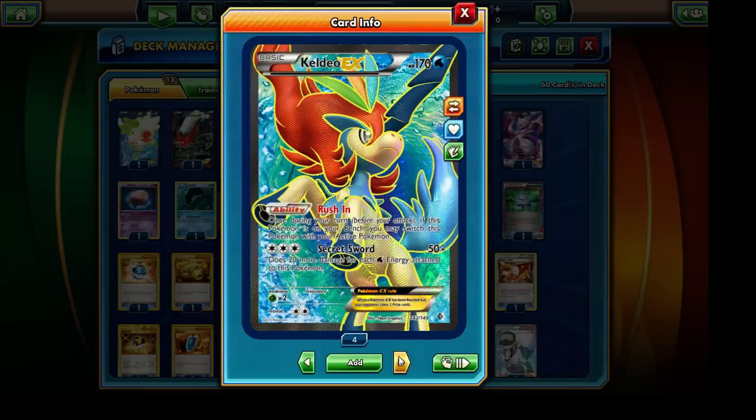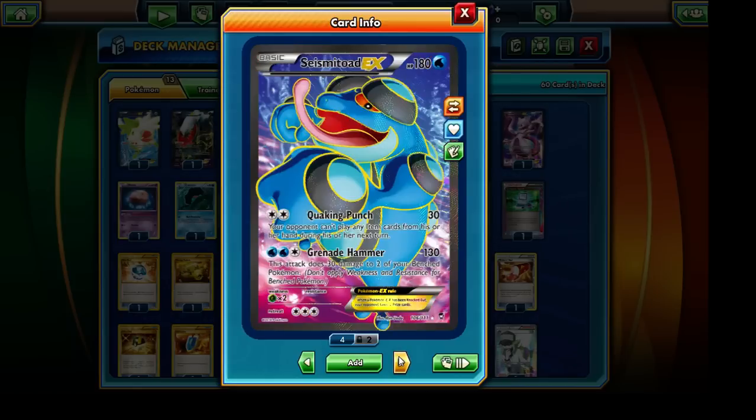Our last Pokémon — well, almost last — is Keldeo EX with the Rush In ability. This allows us to take advantage of Moomoo's special ability and switch between our Pokémon. We don't even need Moomoo to make Keldeo EX effective — all it needs is a Darkness Energy card and we can freely retreat between our Pokémon, which is another nice use for Keldeo EX in our deck.